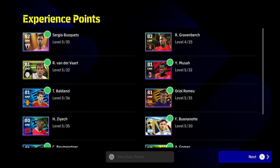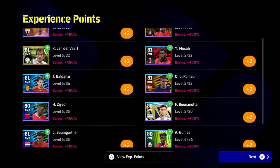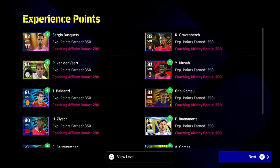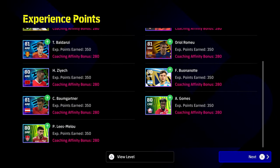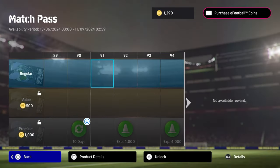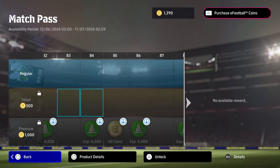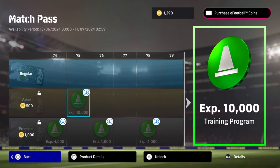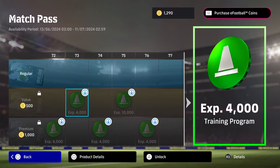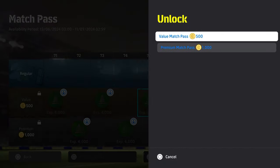Usually what I do is, if I know I'm going to clear the Match Pass, I buy the Value Match Pass because you get 200 coins back — so it's essentially only costing you 300 coins. If you double up this with this method, you can amass a lot of XP and a serious amount of trainers for very little. It's like 300 coins to get so much stuff. I definitely recommend the Value Pass as you work through it, depending on whether you have coins.